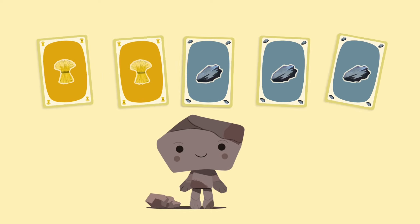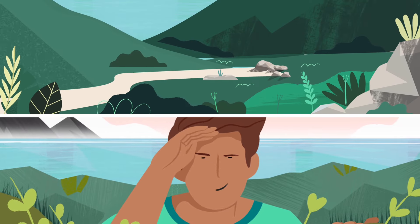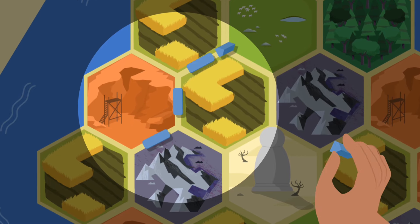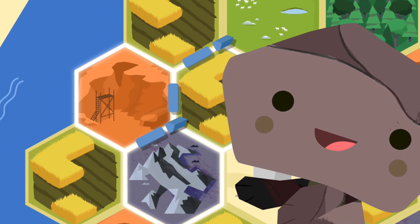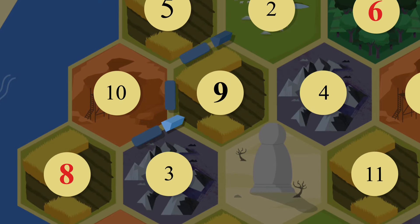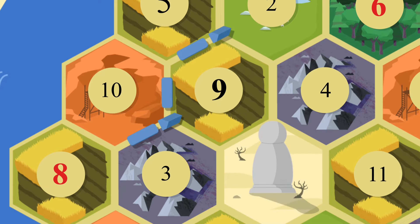Now you have the right resources to build a new city. Whenever you build a settlement, make sure it connects to your roads, is at an empty intersection, and none of the adjacent intersections contain a settlement or a city. Of course, choose where you settle wisely. The numbers on the board correspond to the number rolled on the dice. You get resources if your settlement or city is next to the number rolled.